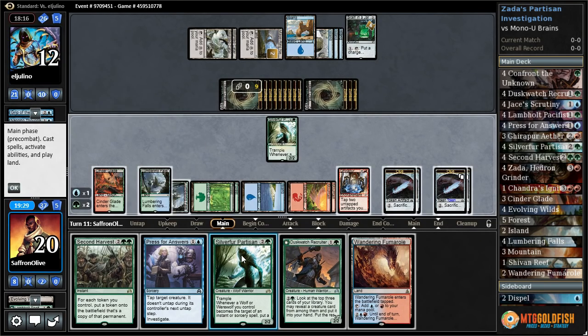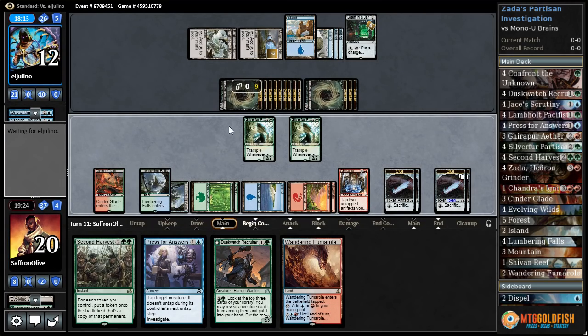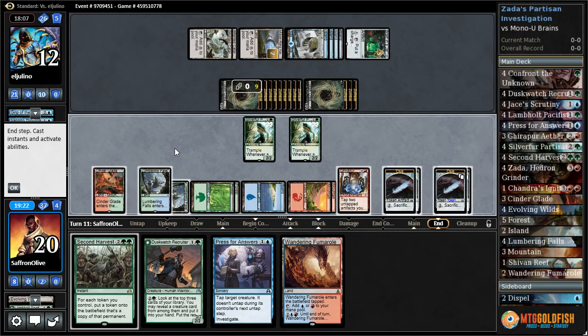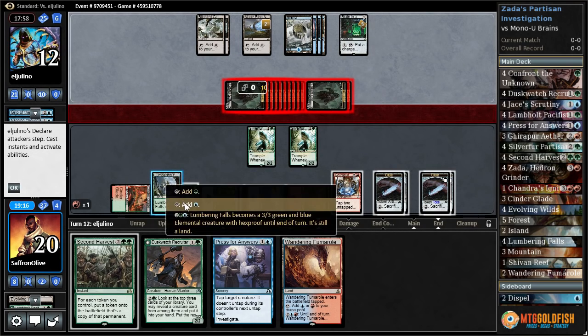Silver Fur Partisan, Silver Fur Partisan, pass the turn. I don't know if we're gonna be able to survive this or not. Brain in a Jar ticks up — is it combo time? Our opponent goes to attacks. We need to... oh that's a sorcery, eh?